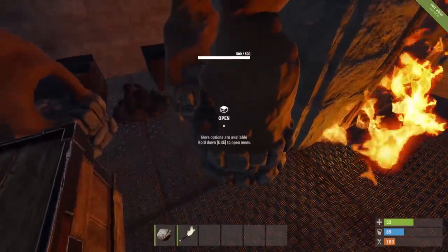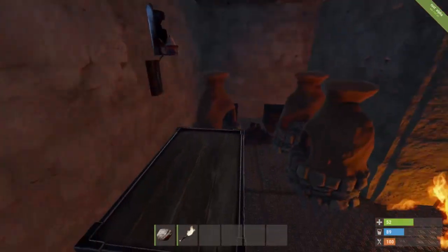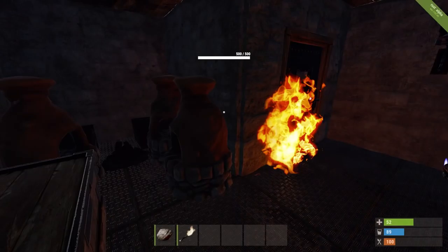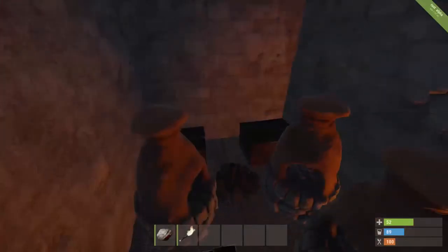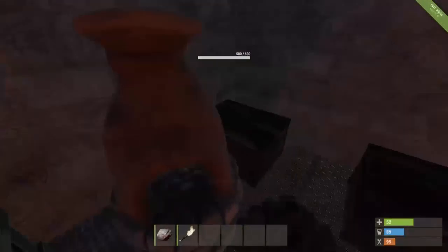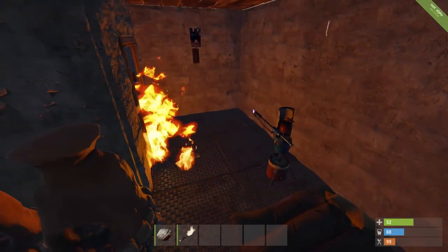Oh no - they just destroyed my tool cupboard. A little backstory: the people who tried to raid me earlier and failed got counter raided. They came back, were door camping, got somebody to spam the door, so I went out to check it and got sprayed down. They got access to that room, and because I had the hatch open on the armored door, they managed to spray in at my tool cupboard and destroy it. Oh dear - I told you Brandon was gonna get me.